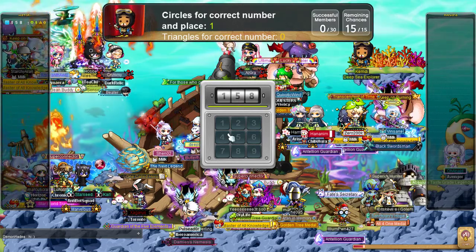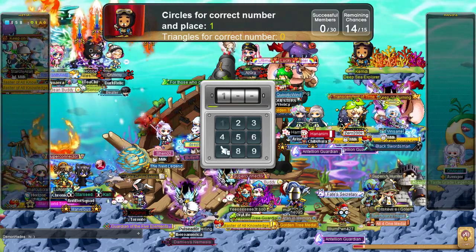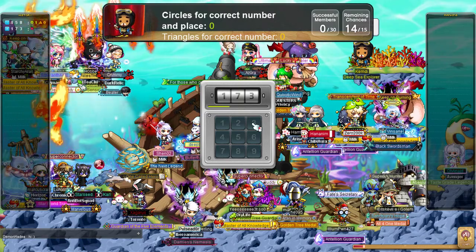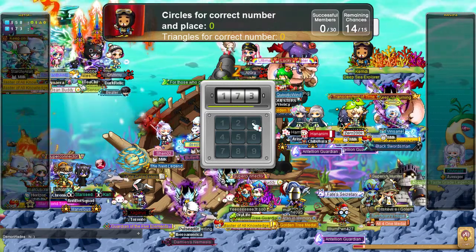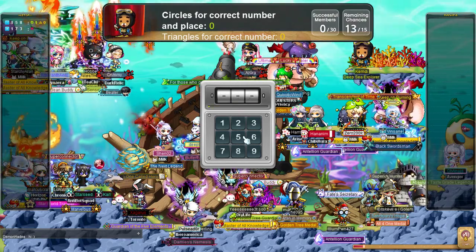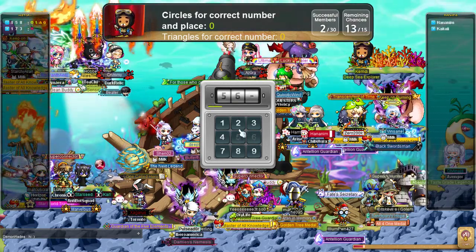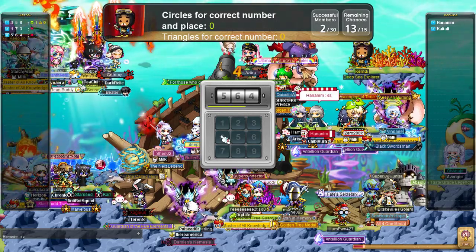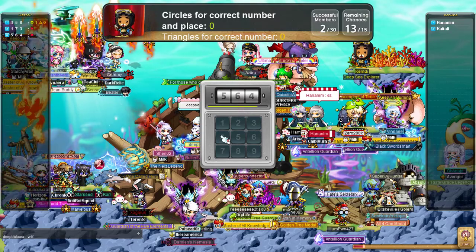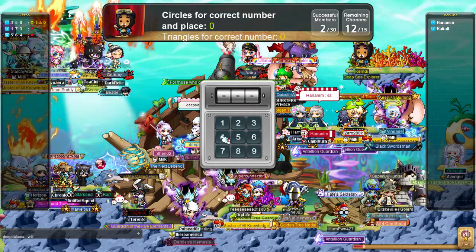So I'm going to do this and go with one, seven, three — and none of those are right, so it means that one is definitely not in there. So it's either five or eight now. Let's go with five, six, four. None of those are correct either, so that means that it's likely going to be an eight.